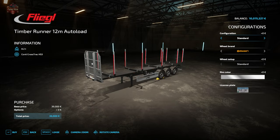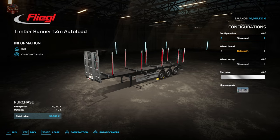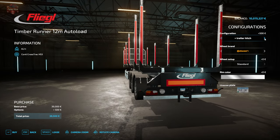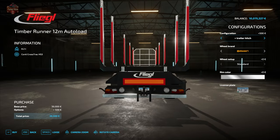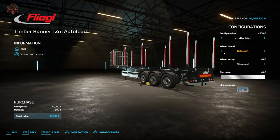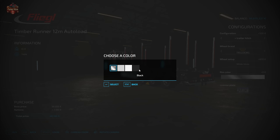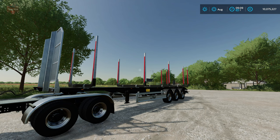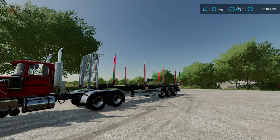Looking at the 12-meter variant's configuration options, we have the choice of standard or we can add a rear hitch to the trailer. This is just a standard trailer rear hitch — it's not going to let you chain a bunch of semi-autoloading trailers together. We also have the choice of Continental tires or Trelleberg tires, and the choice of changing our rim color. All other configuration options are the same on all three trailers.